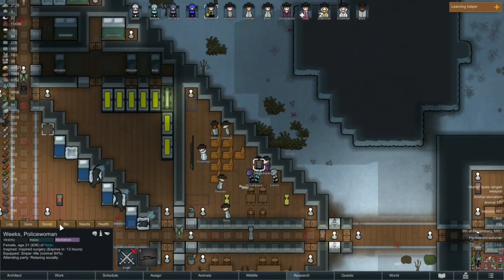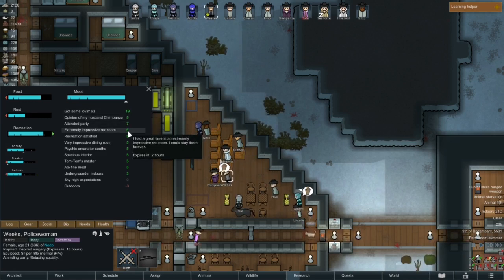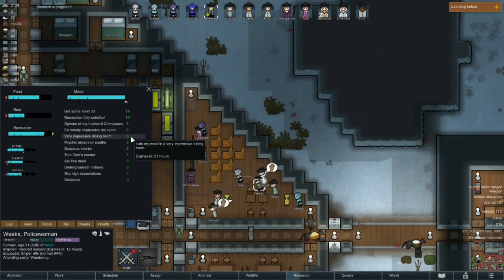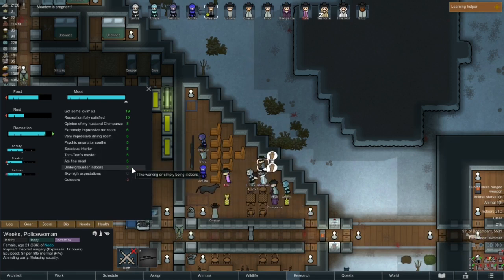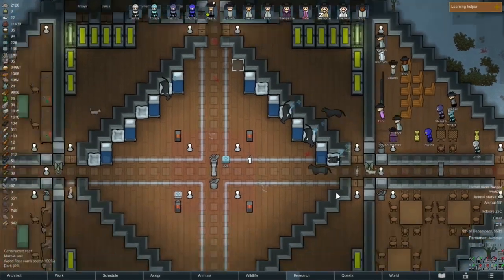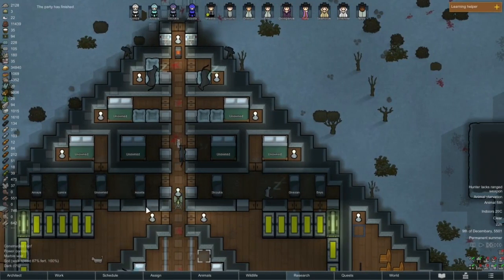That's going well. Let me look at Weeps for a moment — how's she doing? She's pretty happy overall. Got recreation satisfied, very impressive dining room, it's cleanish for once. She's a master or something, eating fine meals indoors. Yeah, stuff's going well at this point — very good. She's even up out of bed. Alright, let's figure out the rest of this area.